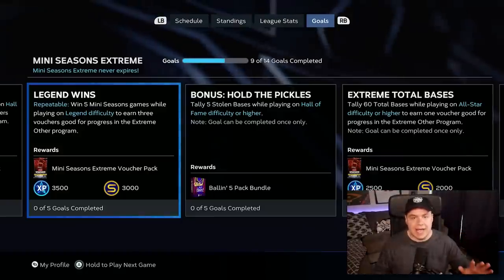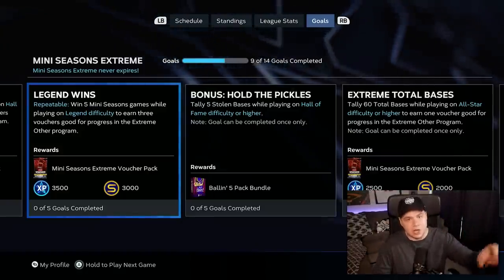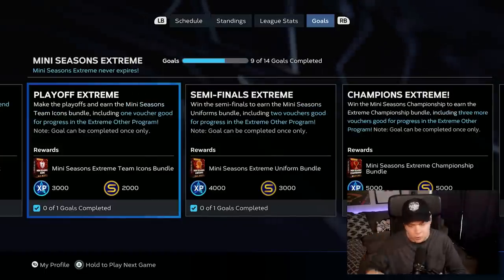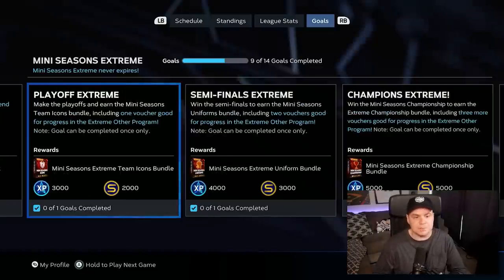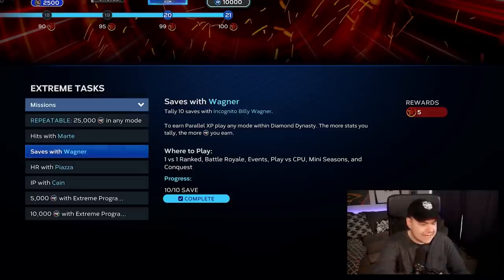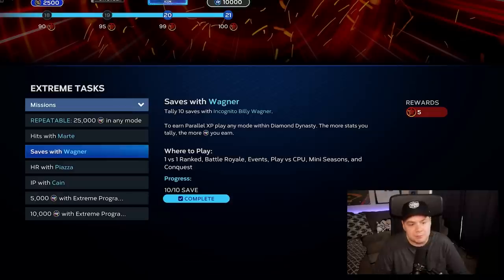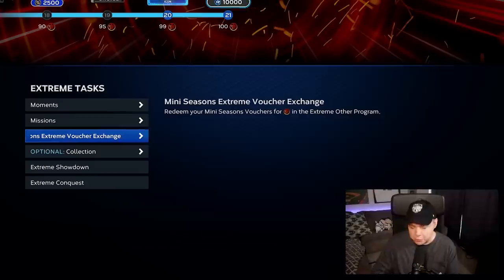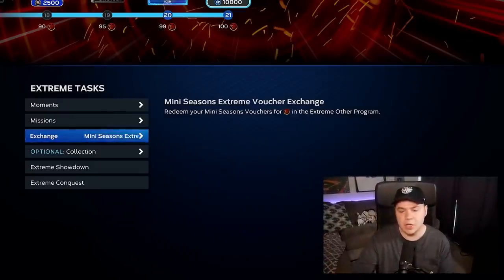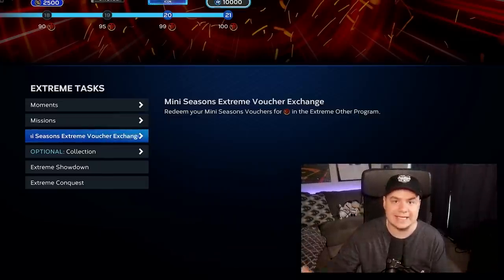I did an entire mini season and won 10 games on Legend, giving me another six vouchers. I got the 60 total bases and the 30 strikeouts on Legend. I won the mini seasons championship, and I also got 10 saves with Billy Wagner along the way for another five points in the program. That ultimately got me to 100, and I got all those points while playing fewer overall games than I would have in the Conquest. I am very happy to be done with Xtreme.